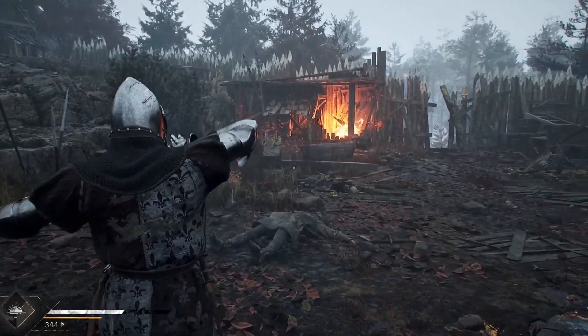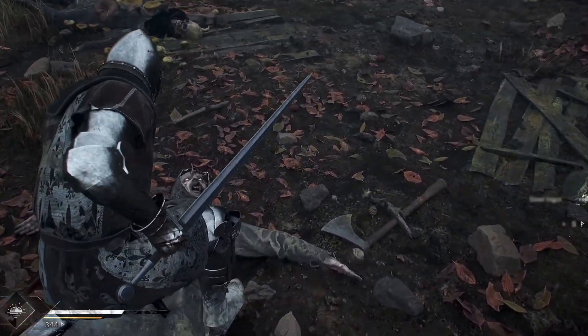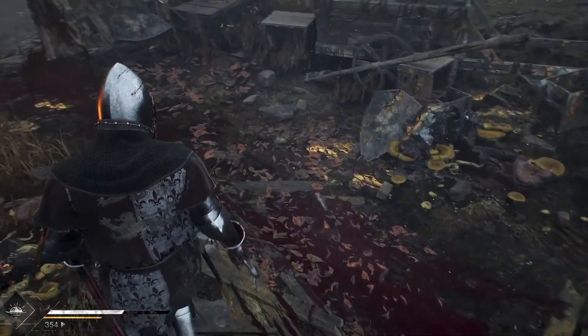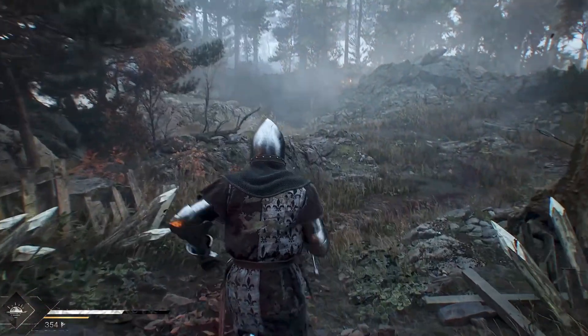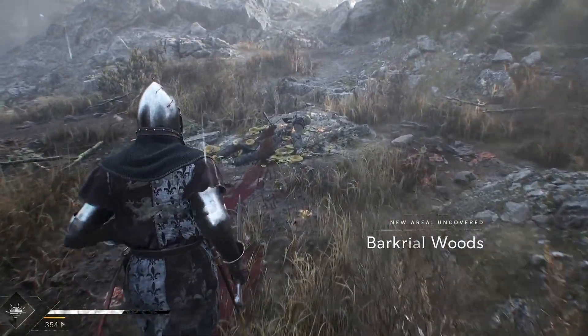Alright, so it looks like we can loot around for supplies and clean our sword as well — that's cool, I like that. Steel ingot — rare. So I'm guessing these are crafting supplies; we're going to be able to improve and craft different weapons. The area looks so beautiful as well.